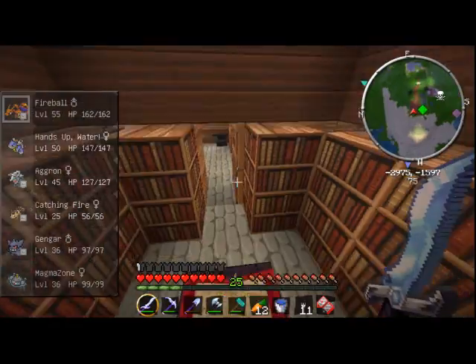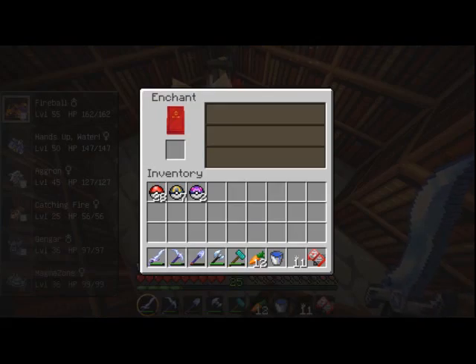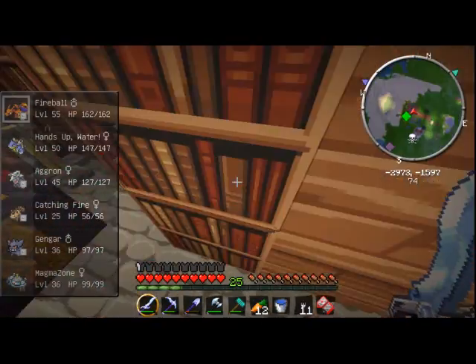We've got a room stand and an enchanting room. We've got the books around it, so it should be pretty cool in terms of enchanting.